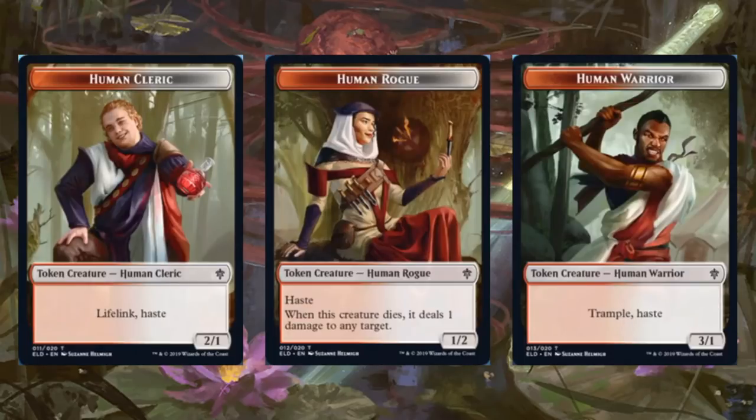We have some tokens to look at today too: Human Cleric, Human Rogue, Human Warrior. The Cleric is a 2/1 with Lifelink and Haste. The Rogue is a 1/2 with Haste — when this creature dies, it deals one damage to any target. Remember that; I'm going to reference it later. The Human Warrior has Trample and Haste, and it's a 3/1. So we'll be looking at a card later that produces these tokens.